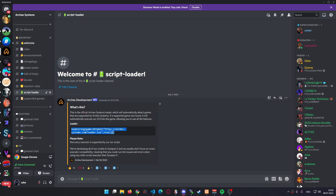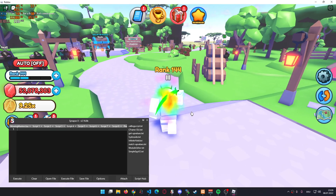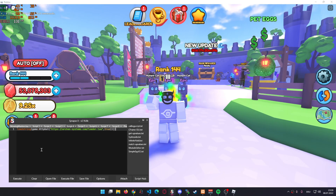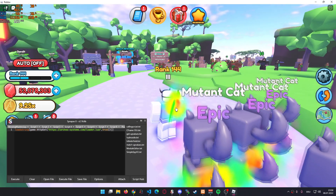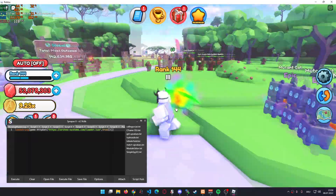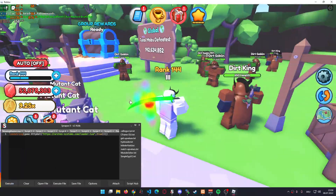Now that I've copied that script to my clipboard, let me just hop into a game and show you guys the script. Now that we're in the game, I'm just going to place the script into my executor. I'm currently using SynapseX, which is paid. If you're looking for a good free executor, I'd highly suggest you check that out. Let me just click execute and wait for it to load up.